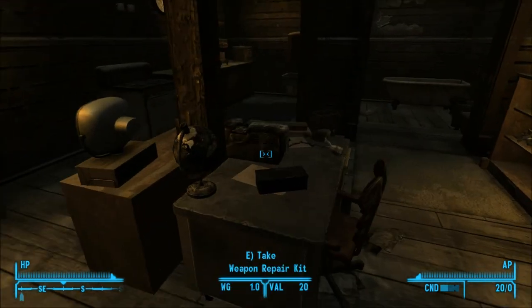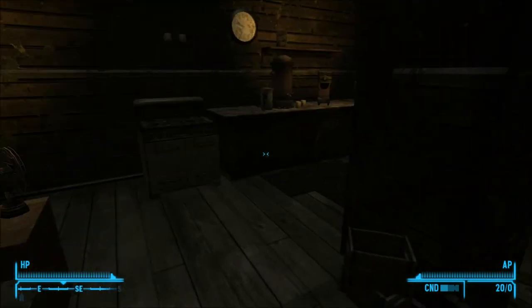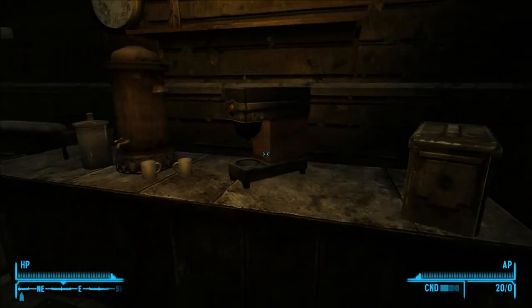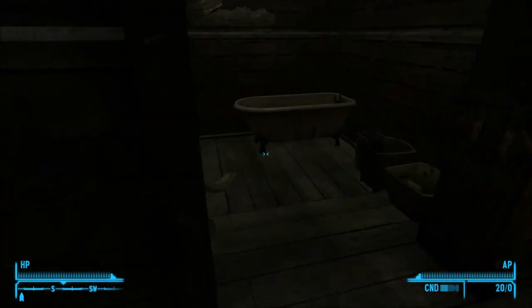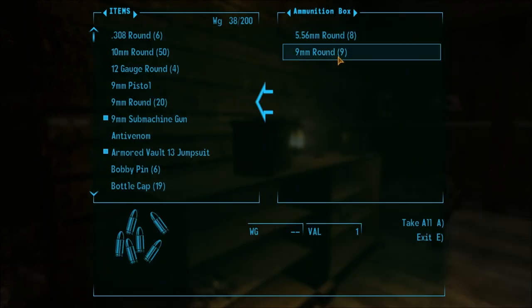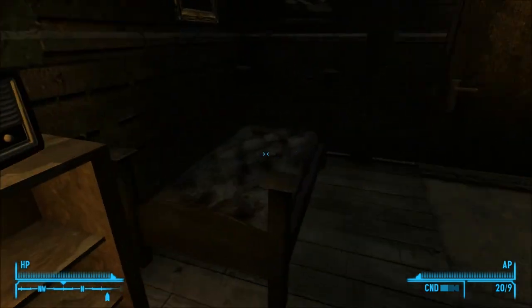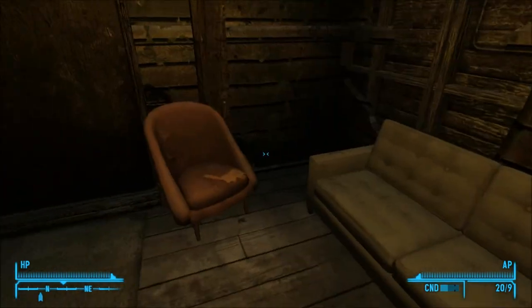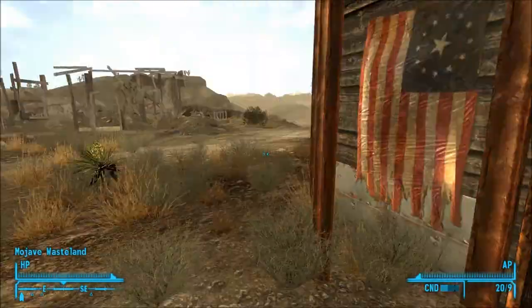I'm at Victor's Shack. There are a couple of things in here: a weapon repair kit and an ammo box with energy cells — so if you're starting an energy character and want to go energy the whole time, that'll be useful. There's another ammo box with 9mm, which goes with your submachine gun, and some 5.56. There's also a bed to rest in.